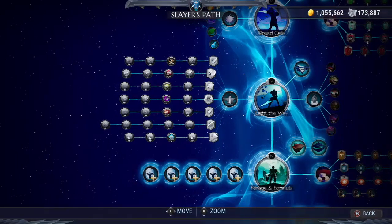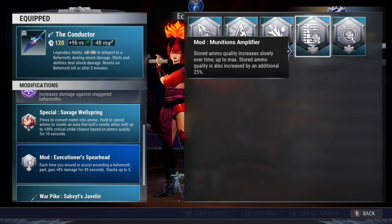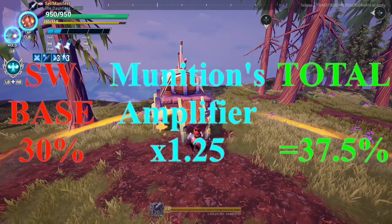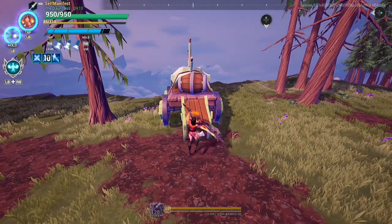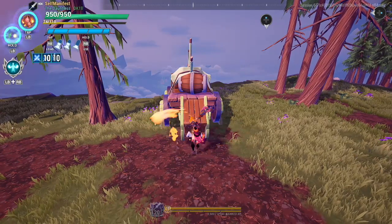Munitions Amplifier is unlocked through the Slayer's Path. It increases the ammo quality of a stored special over time and increases the effectiveness of the special by an additional 25%. For example, Savage Wellspring at max quality gives 30% crit chance for 10 seconds; with Munitions Amplifier, the crit chance increases to 37.5% for the same 10 second duration. If you are not able to maintain Executioner Spearhead, then Munitions Amplifier is the only mod worth considering.